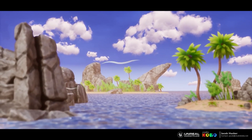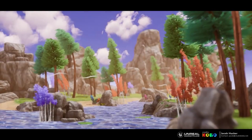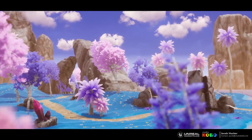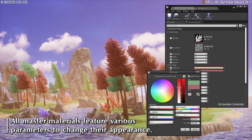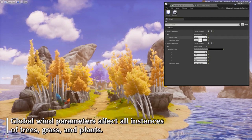Next up we have the Stylized Dynamic Nature Pack. This contains a vibrant pack of 18 stylized trees including bamboo, birch, palm, and pine, 16 unique rocks, some complex grass, water, and 3D clouds with a bunch of tweakable features. It comes with a global wind parameter which can affect the trees, grass, and plant assets.